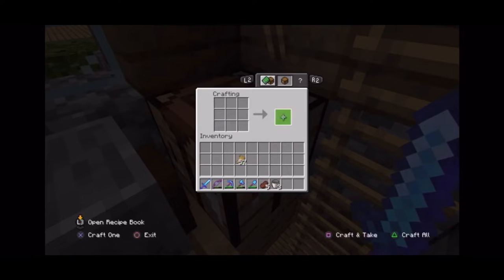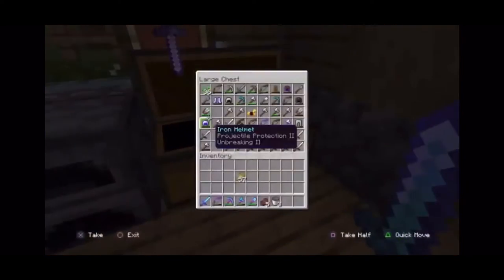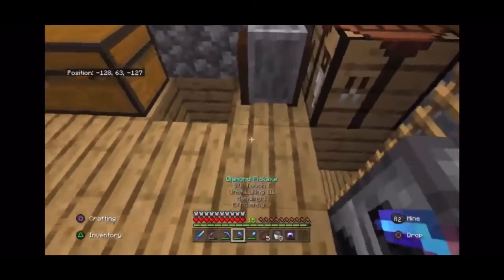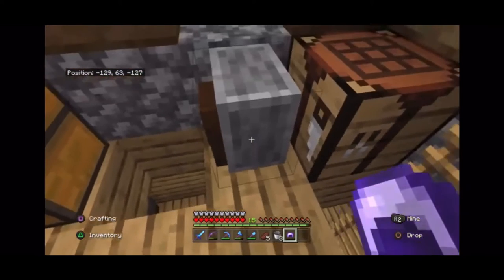So when we take this cake, it disappears. You might think, where's it gone? What's the point in that? But then if you get an enchanted anything really. So this is just an iron helmet with protection, it has protection and unbreaking.